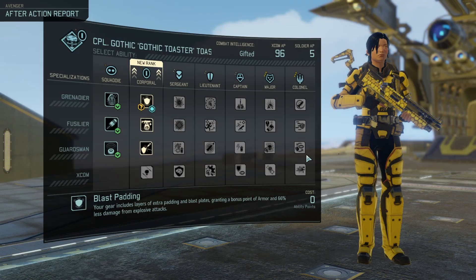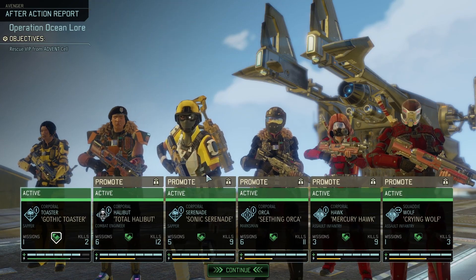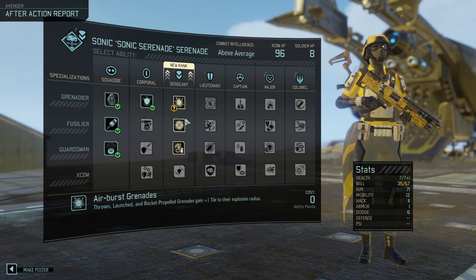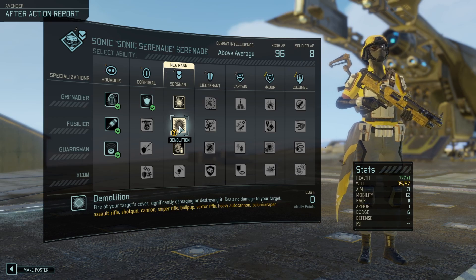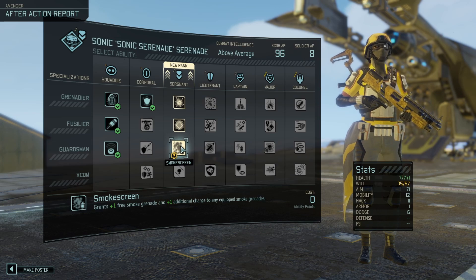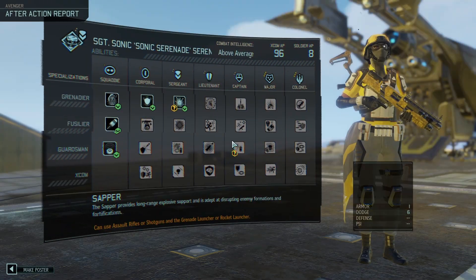Promotions across the board. Taking Blast Padding on our Sapper, Gothic Toaster on our other Sapper going up to Sergeant — first one this campaign. We have Airburst Grenades for slightly increased explosion radius, Demolition which as always underperforms so I'll be skipping, and Smokescreen. As much as I like Utility Grenades, Airburst Grenades for just better explosives is the easy choice.